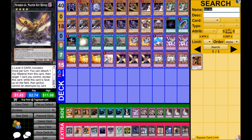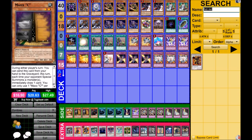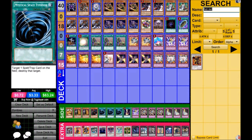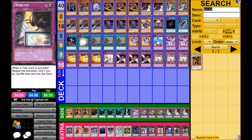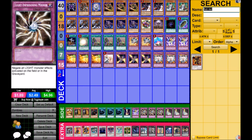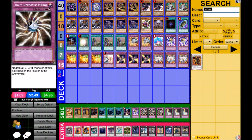For Xyz monsters: Abyss Dweller, Castel, Exciton Knight, Leviair, Number 61: Volcasaurus, Silent Honor ARK, Giant Hand, and Master Key Beetle. For the side deck I run one Majesty's Fiend, two Maxx C, one Vanity's Fiend, triple MST, one Raigeki Break, a third Karma Cut, three Light-Imprisoning Mirrors, and three Wiretaps. I can't really side Shadow-Imprisoning Mirror since I'm already maining Emptiness, and Shaddolls and Artifacts are annoying with this deck, so I maximized Light-Imprisoning Mirrors.